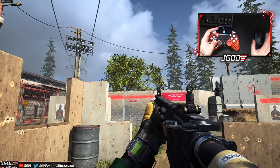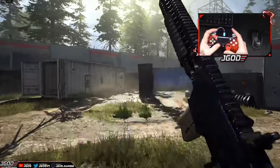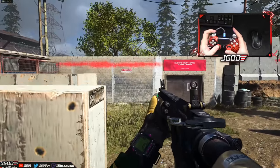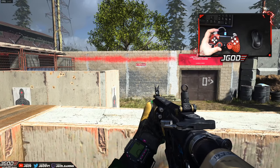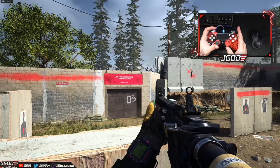So we're going to be taking a look at it for controller and mouse and keyboard and look at the difference. This is an M4 without any attachments. We're going to be shooting at the wall so you can see how it looks. What ends up happening with the M4 is we get a general recoil pattern, and we're going to explain what you need to do to make it look like your weapons have no recoil.